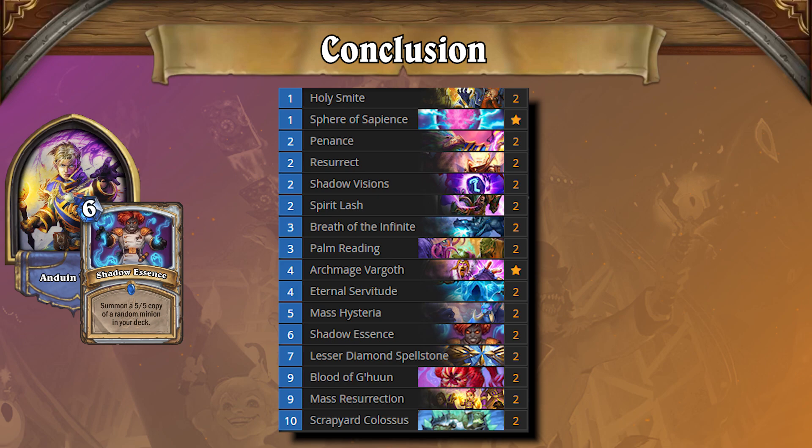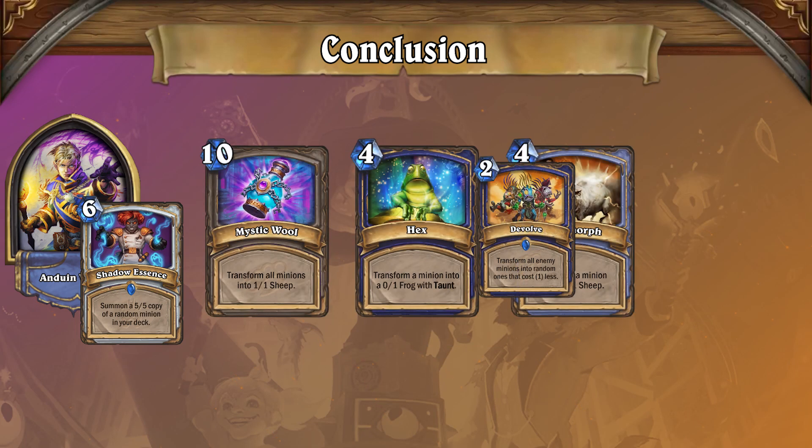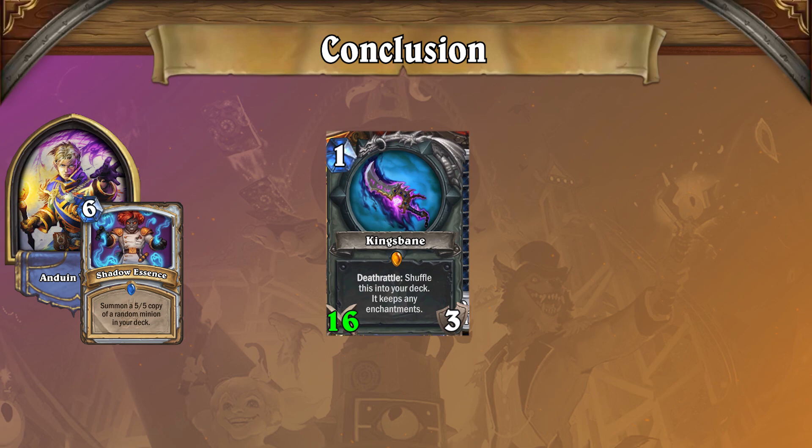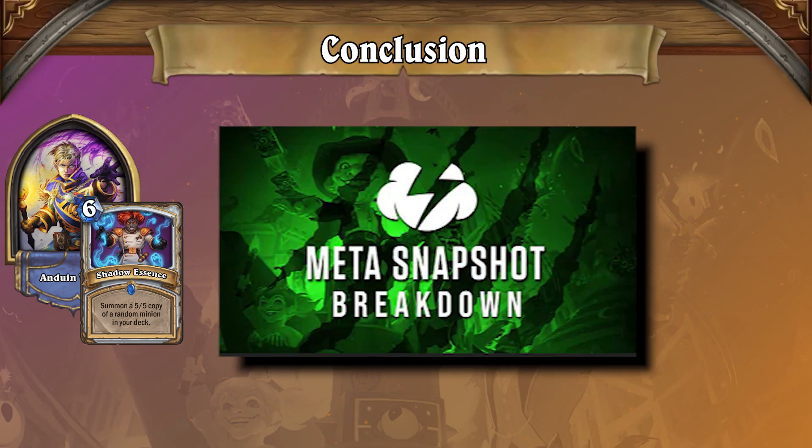All in all, we've covered quite a few ways you can fight back against Wild's Big Priest menace, so let's recap. Use decks with effective matchups against Priest, use tech cards that neutralize Big Priest minions or disrupt their spells, and use over-the-top finishers to bypass their taunts and seal the deal. The Darkmoon Faire meta is still shifting, so check out our bi-weekly wild meta snapshots for the most current lists, matchup analysis, and more, so you can stay ahead of the meta as it develops.